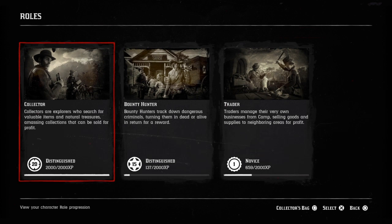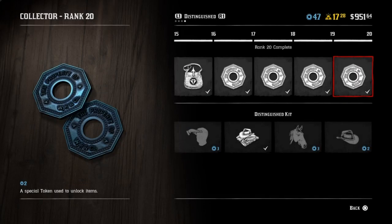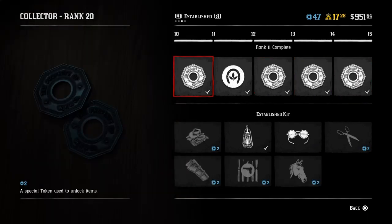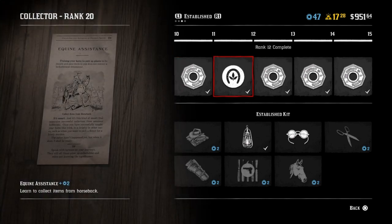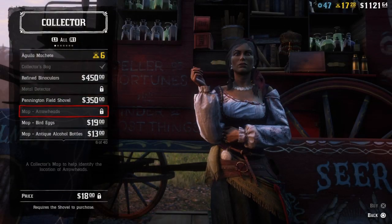To get started with this flower glitch, you will need to be at Collector role level 12. What this does is allow you to pick up flowers while riding the horse. This is very important — if you're not level 12 Collector, you will not be able to do this.